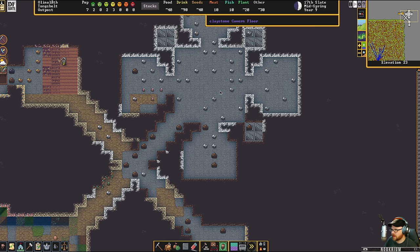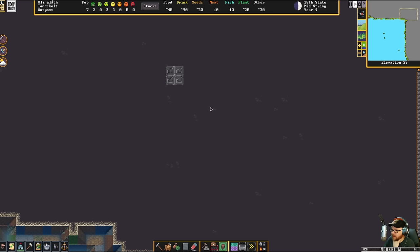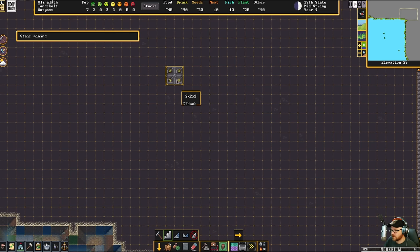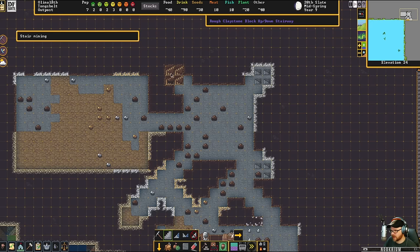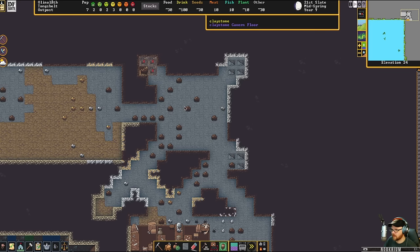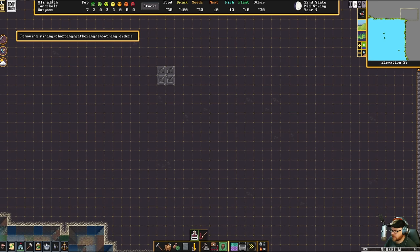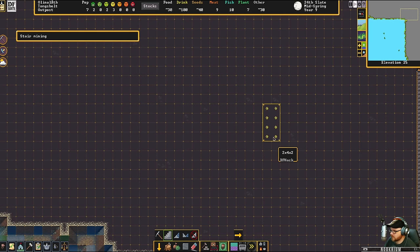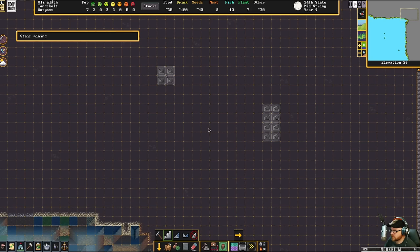Seven beds — down here will be the inn. I'm not sure what I'm putting on the sides just yet, maybe a barracks. Then we're going to go up. These stairs are always finicky, I can never remember how to do it. We'll just have a row back here for a bigger staircase and go up that way the old-fashioned way.